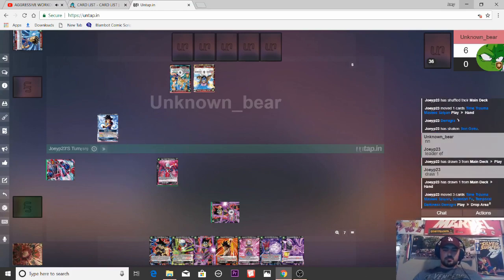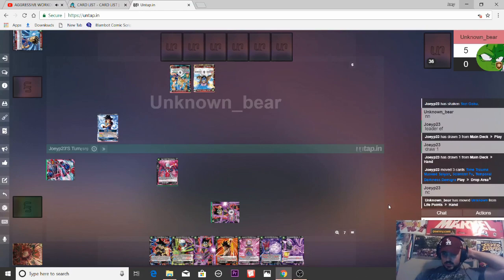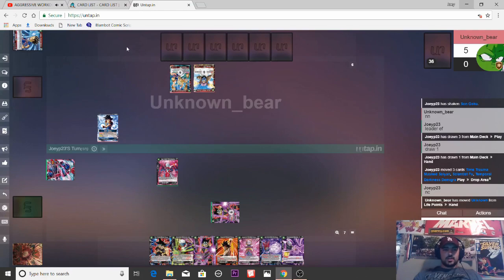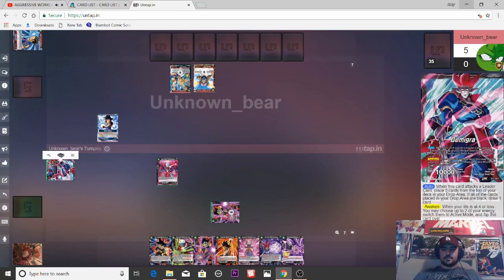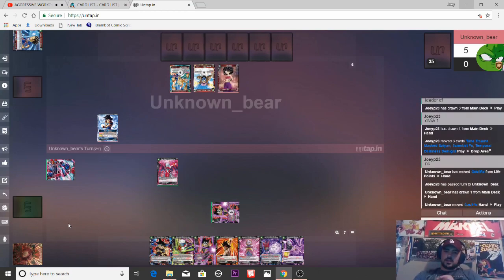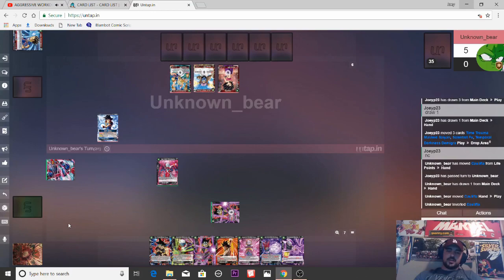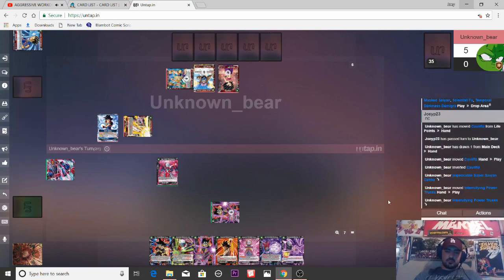Guys, if you're wondering why I'm playing on Untap — it's because I'm a pleb that doesn't feel like figuring out how to download Octagon. I kind of like the layout of Untap actually. Now, do I want to drop this guy? I don't feel like I do — gonna pass. The other thing about black is there's basically no energy manipulation outside of Dark Plot. Oh wow — this guy's playing a vanilla? What the heck?